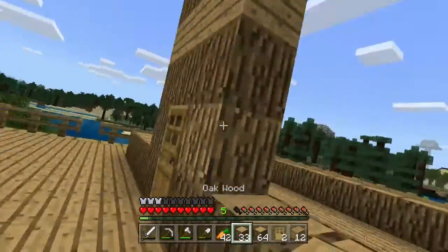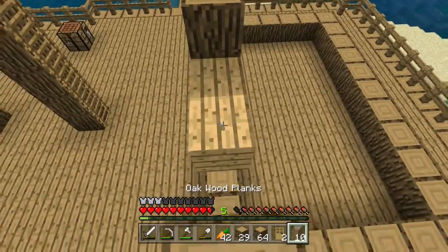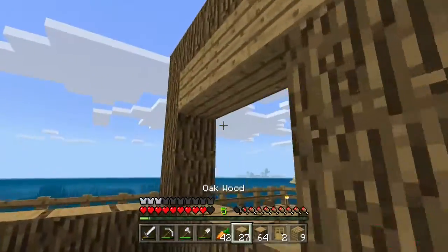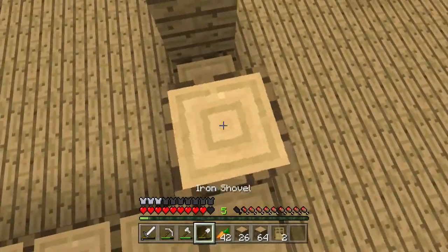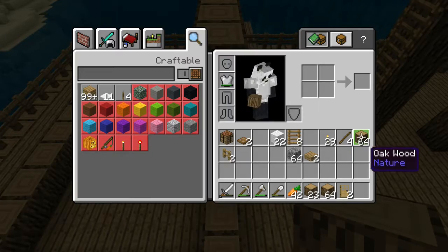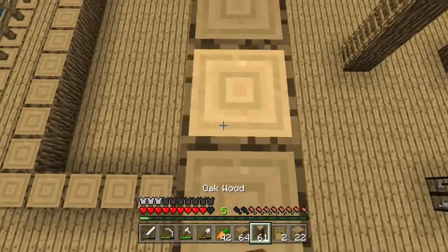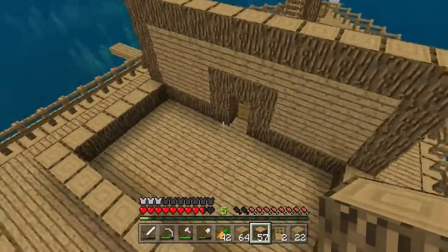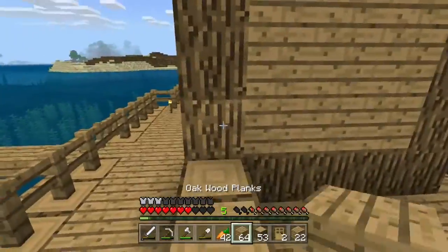I'm just going to fill in the whole thing with planks, and do these corners over here. I don't actually know what I'm going to add inside the room because we don't have much space and it's going to be a little bit blank. The only thing I can really think of is a table, maybe a chest and a crafting table just to fill it in. So if you've got any ideas on things I can add, please do let me know. And make sure the last row is done with logs.